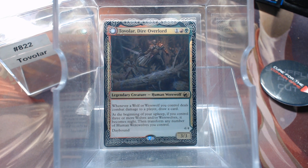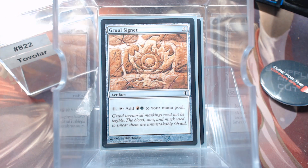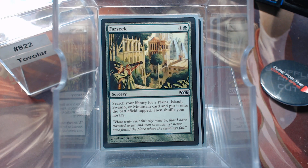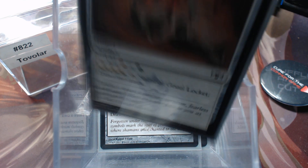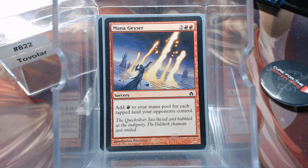Let's look at our ramp and mana fixing. We have Felwar Stone, Rampant Growth, Gruul Signet, Explore, Far Seek, Ranger's Path, Search for Tomorrow, Gruul Clue Stone, Rocket, Commander Sphere, and Mana Geyser.